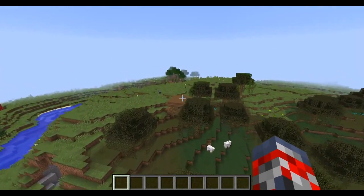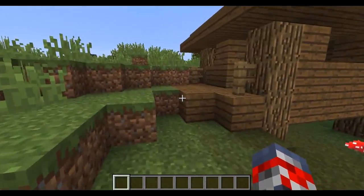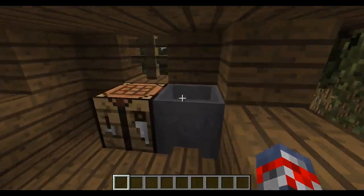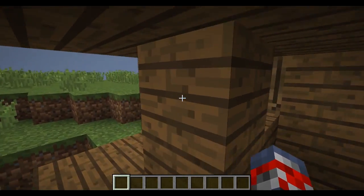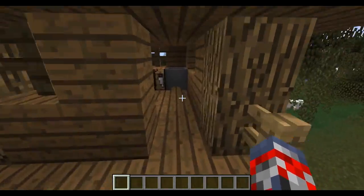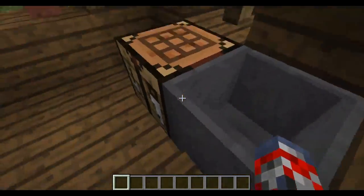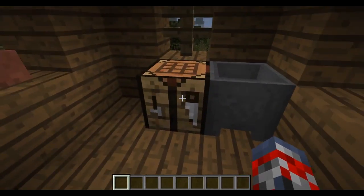Now I'm going to talk about the witch temple right over here. We have a really nice witch temple where you can spawn witches and also make a witch mob farm, which will be really useful. It also has a cauldron and a crafting table already set up.